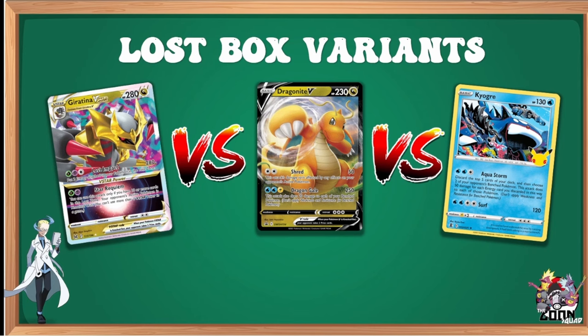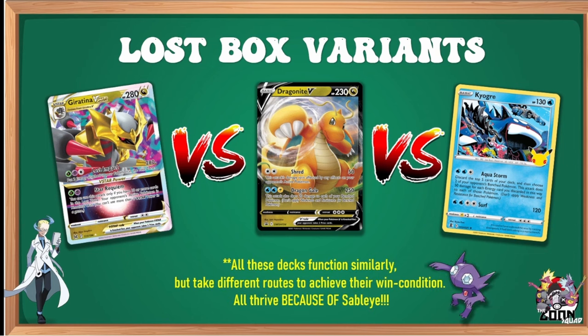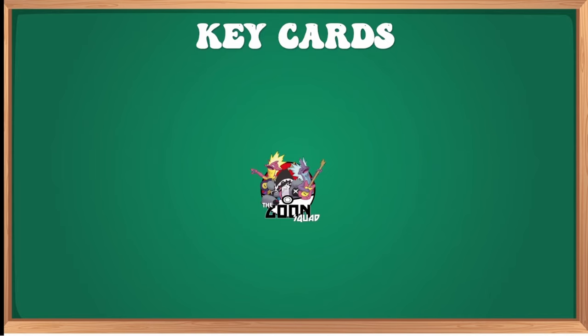I've covered Giratina on the channel already. Dragonite we're talking about today. If you want me to cover Kyogre, mention it in the comments. Sableye is the common thread between all three — it sets up so much math and trades with so many decks. Once you get to 10, Sableye can outpace other decks, and that's the win condition. Time in and time out, regardless of what they see, Sableye is your problem solver.